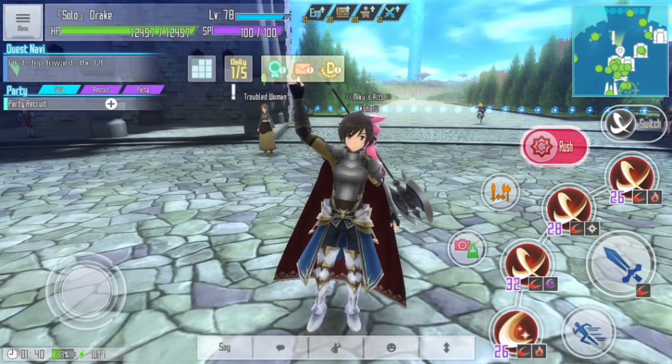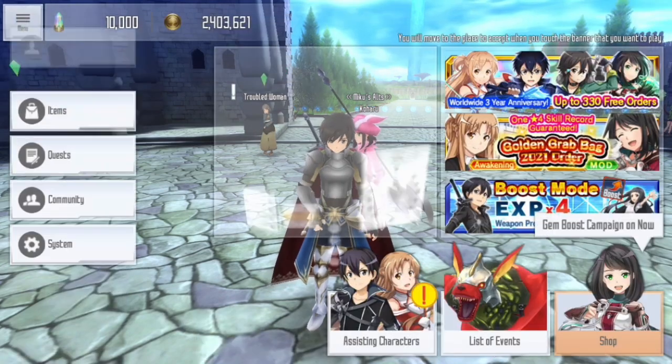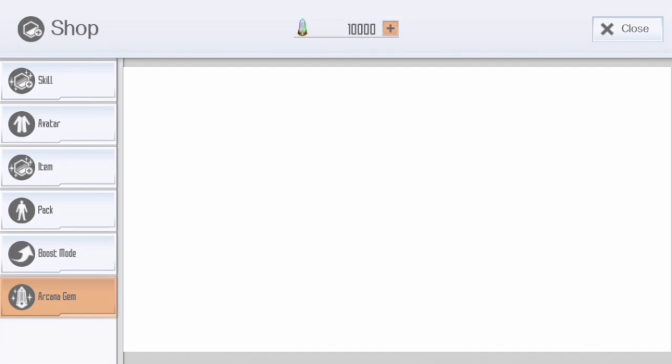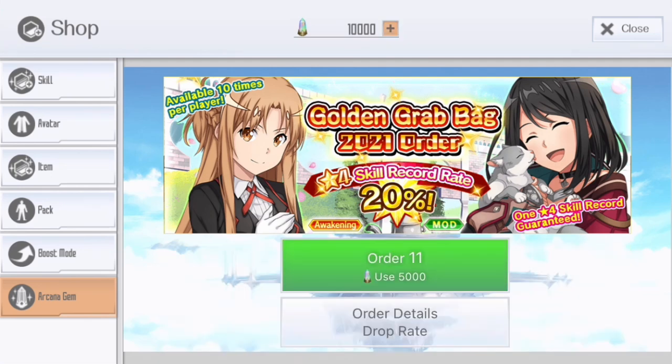Hello guys, Megan Chibi here and today we're gonna have a look at the new grab bag banner that was released today. This is the Golden Grab Bag 2021, and something special in this grab bag banner is that it has all the latest skills from end of March, so the latest one was the Philia birthday banner, and that is included in this banner.